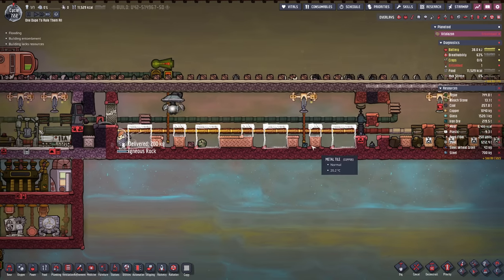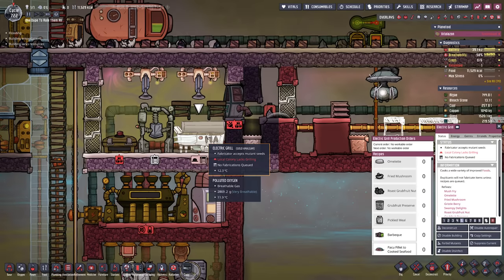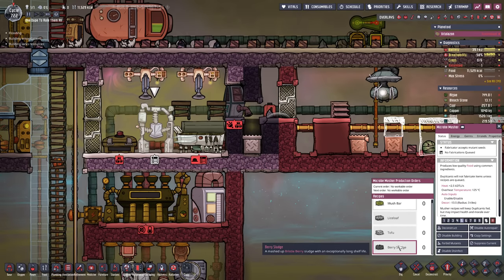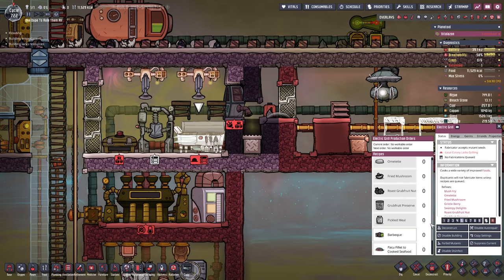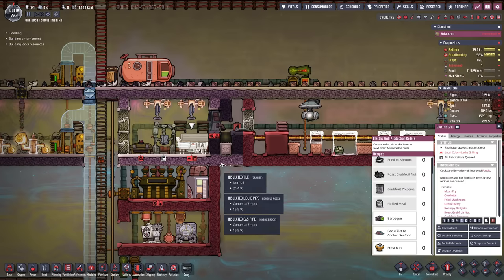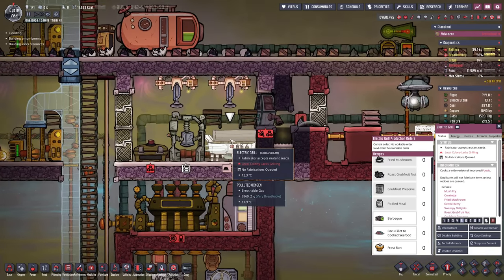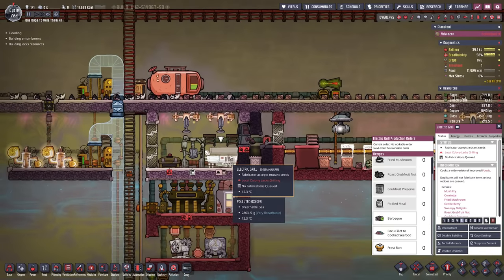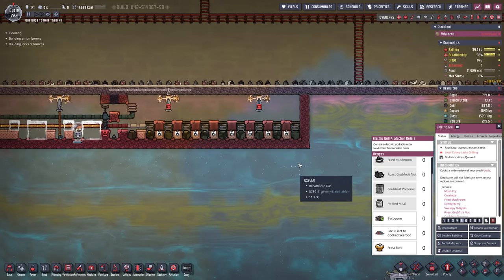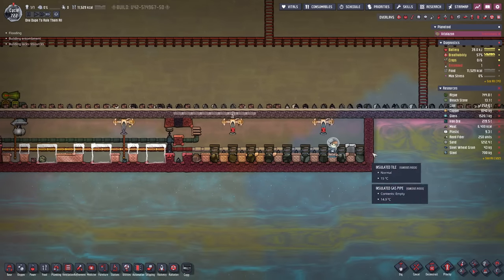I'm now also taking care of the other room. By the way, I noticed we might not even have needed the electrical grill - because if I check out the berry sludge recipe, it uses the bristle berries, and if I'm not mistaken it's the gristleberries that you actually cook up, not the bristle ones. Yeah, this might bite us in the future. On the other side we still have access to other recipes such as barbecue, and if I already have the electric grill in here maybe I should have added the gas range as well. For now this is going to be the berry sludge station.